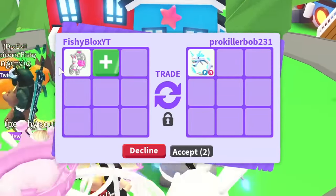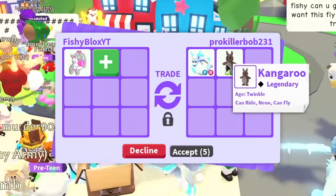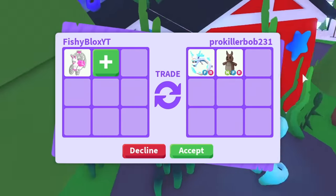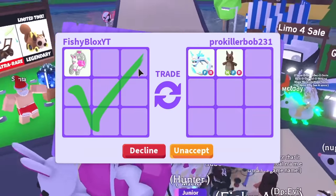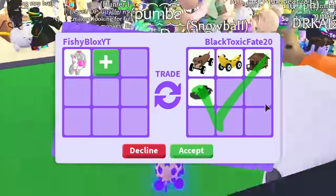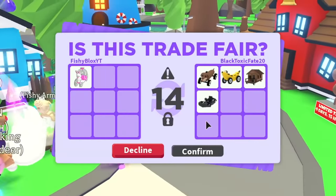Please, someone have a really good offer for the bunny carriage — not a lot of people have it. Pro Killer Bob offers a neon fly ride kangaroo, which is amazing. I hit accept but they're not accepting, so I decline. Then someone offered a go-kart and three other out-of-game vehicles — I think this is a fair trade, and the go-kart is easier to trade, so I'm going to accept.